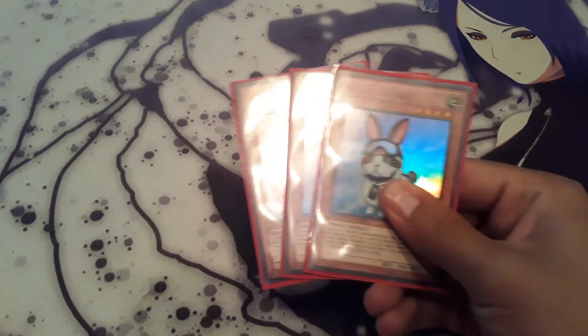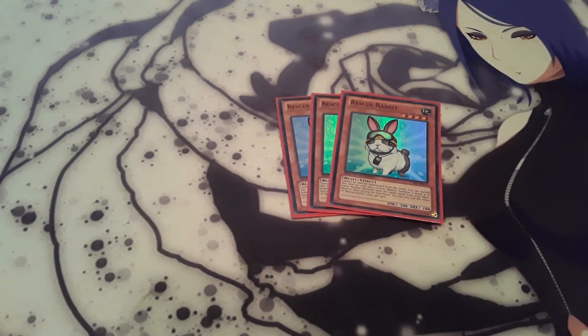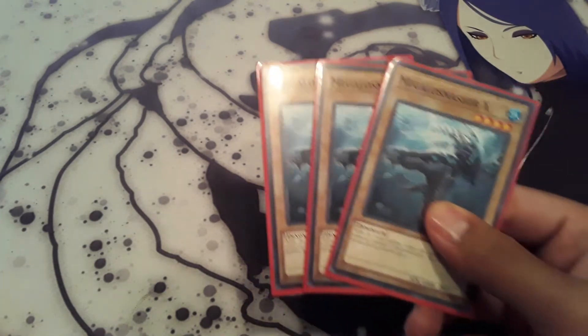To start off, of course the 3 Rescue Rabbit — you always want to open it. Basically you banish it to special summon 2 level 4 normal monsters from the deck with the same name. Your targets are going to be 3 Saversaurus and 3 Megalos Smasher X.